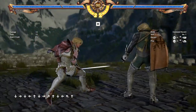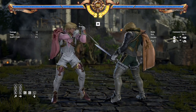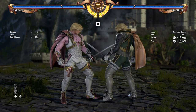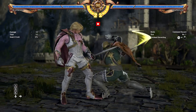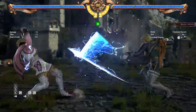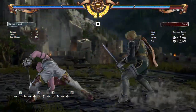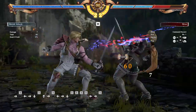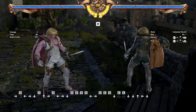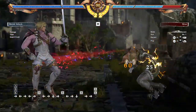Maybe if I just block and wait for him to attack there'll be an unsafe opening I can capitalize on. But if the Raphael player knows this, he'll use that to his advantage - this is where Shadow Evade comes in. Shadow Evade B is plus 8 on block and leads to a huge combo on hit. It's a really rewarding move you want to land as much as possible, and it does a lot of guard damage. So blocking just netted him all that.